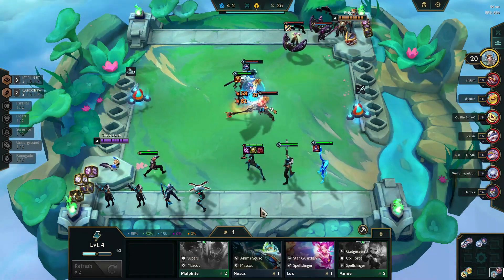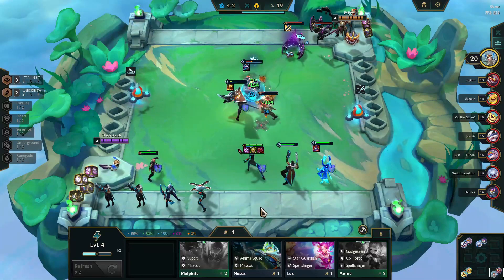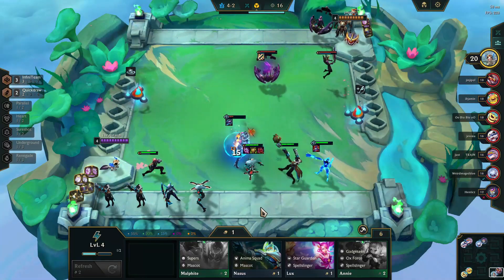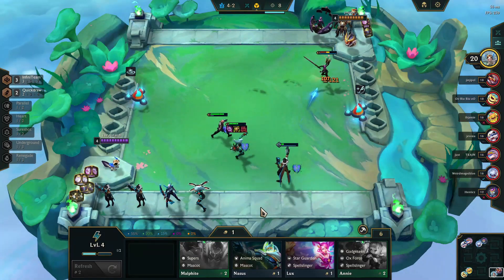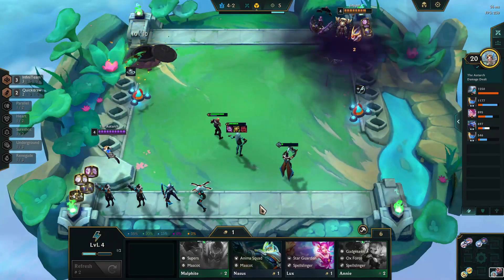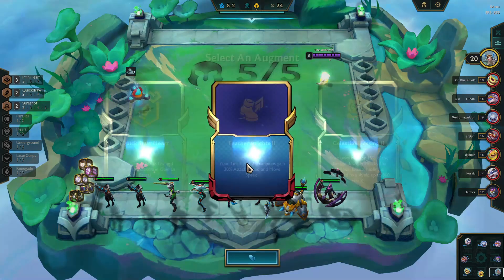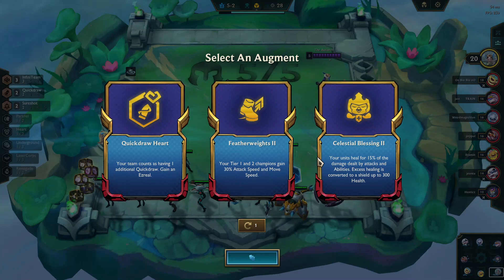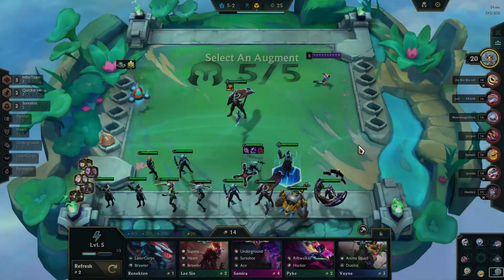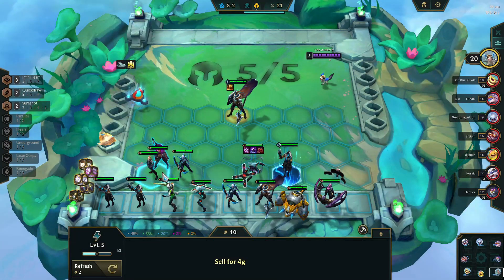Since I was having trouble finding a two-star Ash, I decided to bring in an Ezreal and trigger Quickdraw for Lucian, because that will help at least through this stage and potentially further if I'm not able to get a two-star Ash — I can always switch over to Quickdraw. It's now time for our second augment. We still haven't gotten a two-star Ash, but we're getting closer. Healing is really good for this build. Quickdraw Heart I don't buy even when I'm going Quickdraw because there are four Quickdraws in the game. Once I'm able to pull in a Samira, I am convinced no matter what — now I am going Sure Shots.